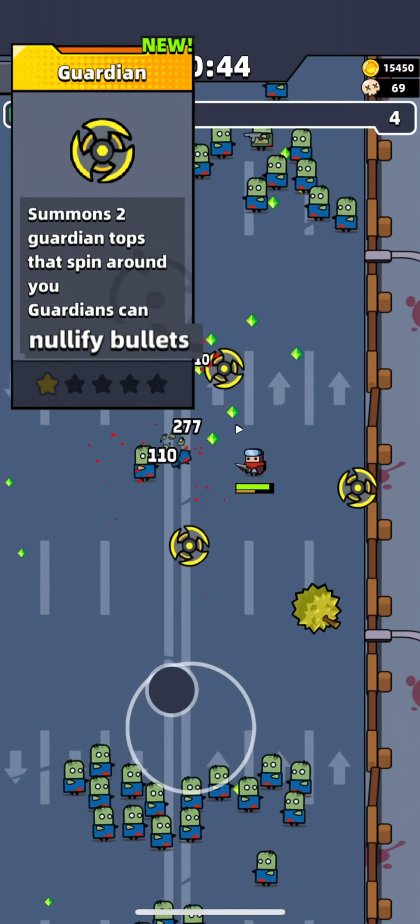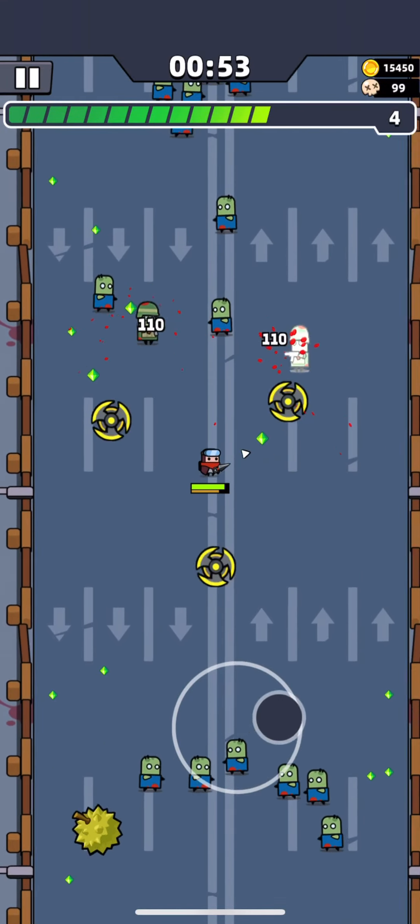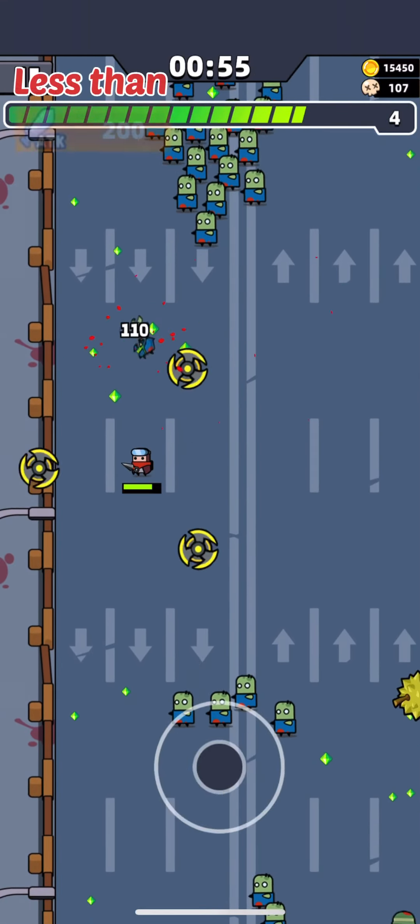The next skill which will help you to pass this chapter is Guardian. If your attack isn't higher than 250, you will definitely need this skill. It will save you from enemies' bullets as it nullifies them. To pass this chapter, I wanted to have very low attack to show you that you can pass it even with less than 200 attack. So if you are trying to pass Chapter 5 with less than 200 attack, you will need to make defender in the first 5 minutes. I also recommend choosing soccer ball, drill shot, or break — they all will help you to deal with big waves of zombies.